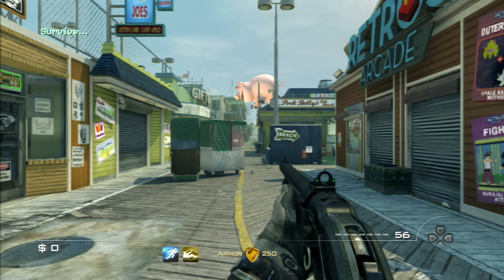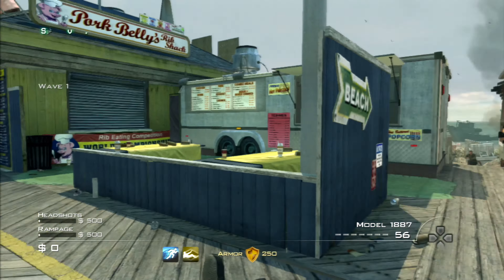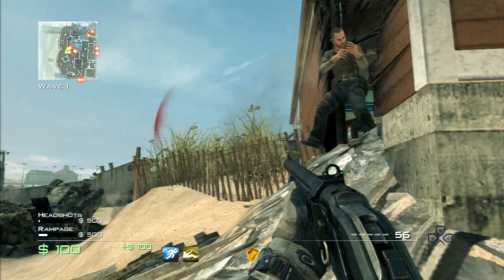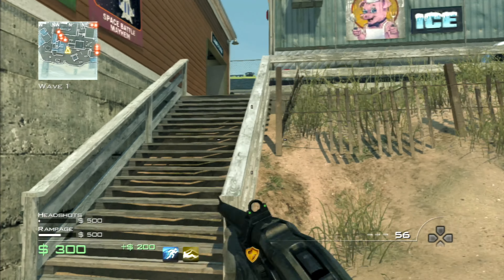Welcome to Boardwalk. I'm starting off with the modular shotgun and a pistol — two weapons, very nice. For the first few waves, I'm going to go around the map as quick as possible and take out enemies as quick as possible to build up some money. Going on a bit of a killing rampage is a nice way to build up lots of money.